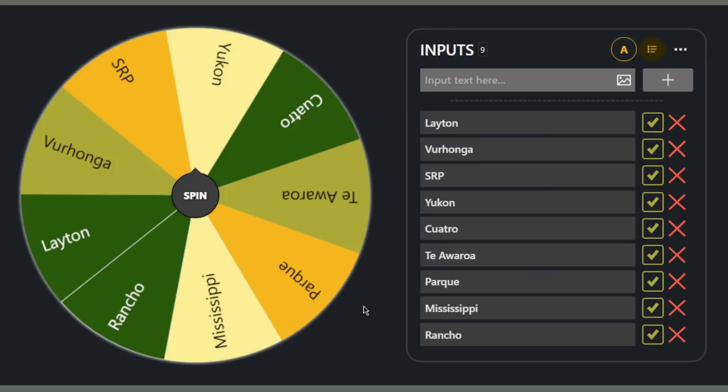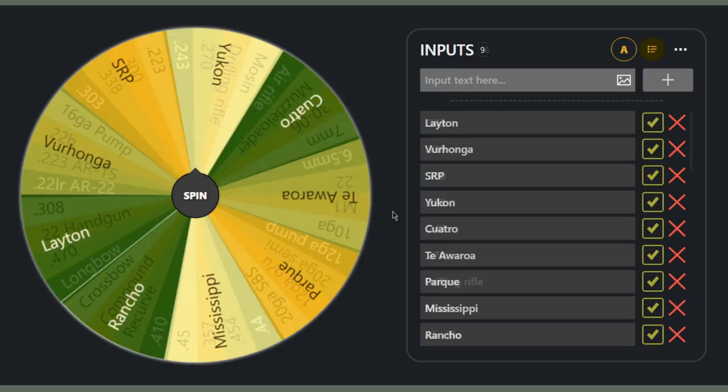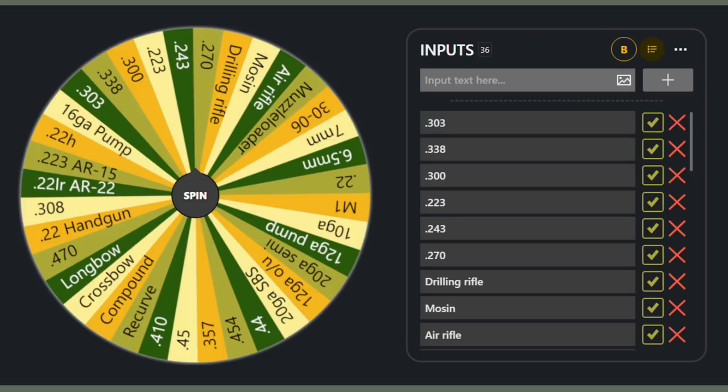It looks like we did end up getting Yukon, and I know a lot of you will be happy about that. Yukon is one of those maps that I see a lot of requests for, but I just don't play too often because I'm not super knowledgeable on a lot of the species there. Now let's go ahead and spin for three weapons to use. We're going to try and get a weapon to cover every single class, and we'll do four if needed depending on what we end up rolling.